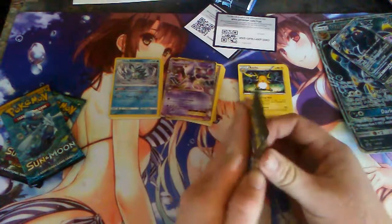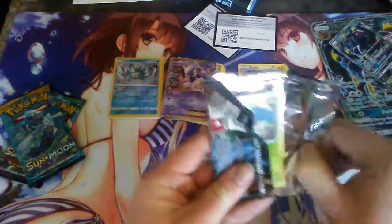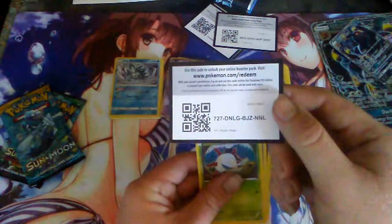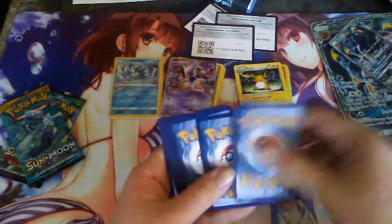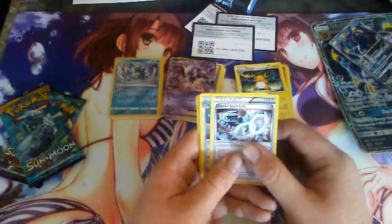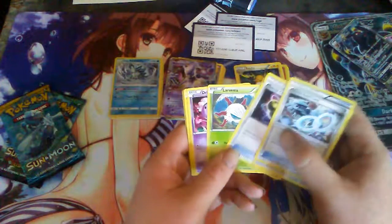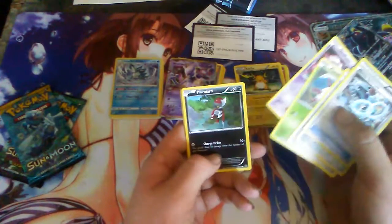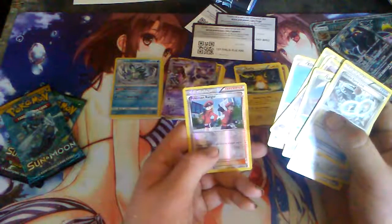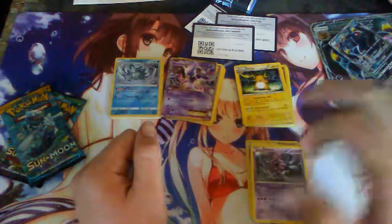Steam Siege. We got Steel Spirit Link, Klank, Special Charge, Arvesta, Drifloon, Phanphy, Seedot, Klank, Pokemon Ranger, and a Hoopa rare. Well, not going good here.